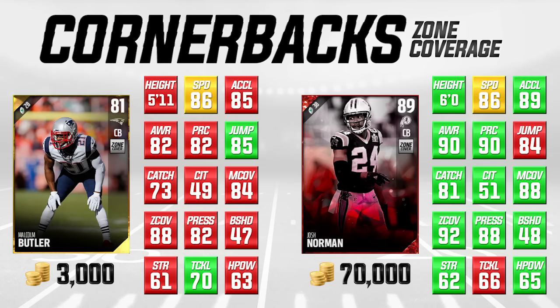Malcolm Butler is actually a little bit higher in jumping and tackling as well, so he can come up and help with run support, which is nice to have in a cornerback this year — especially with all those outside stretch runs. You need your corner to be able to make the tackle. I'm not saying Malcolm Butler is going to be as good as Josh Norman, but he's 3,000 coins and super cheap. If you're just getting started on your ultimate team or wanting a team to run solos with, Malcolm Butler is definitely going to do a good job. He also has a pretty decent catching attribute — 73 for catching. So if you're looking for a zone coverage corner, you can do a lot worse than Malcolm Butler.